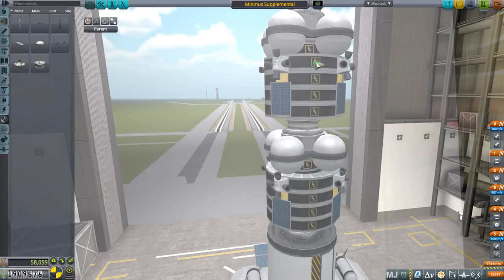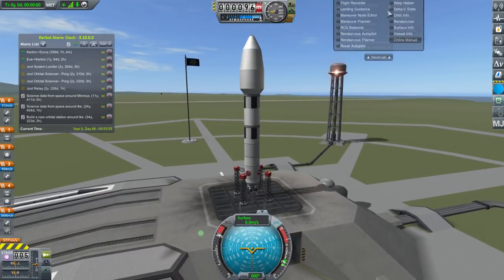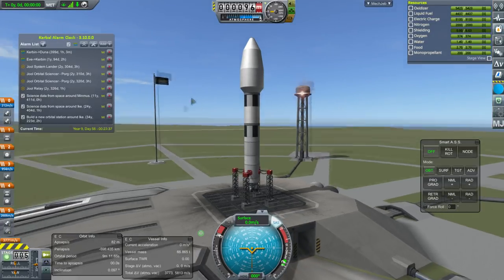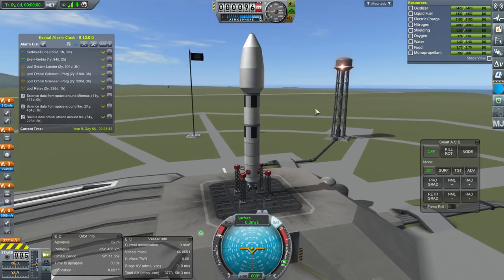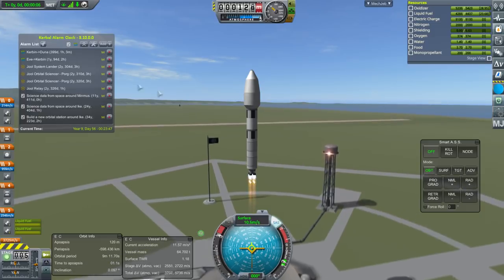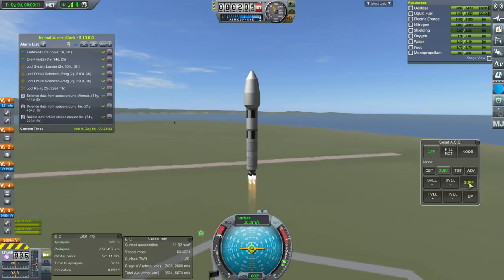Okay, so throttle up, SAS is on. Rendezvous will have to happen eventually. After we do this — barely off the ground — we're going to time warp for a year, basically. We're going to get to that Duna window and send over the Ike station that we have a contract for. It'll be a long-term test of the viability of the Minmus station.